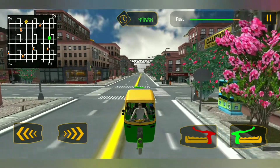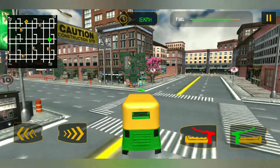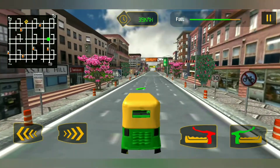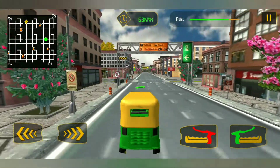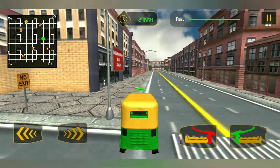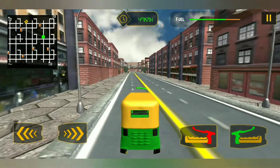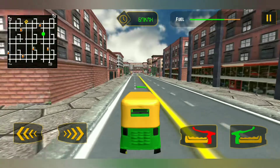The texture of the houses is not really good at all, but the road texture is quite nice. We can say this is an endless run game, not a level-by-level game, because you just have to pick up passengers and drop them off at their locations — hotels, houses, wherever they want to go.